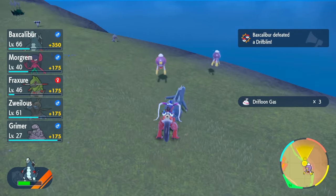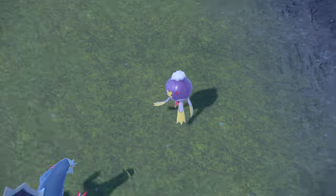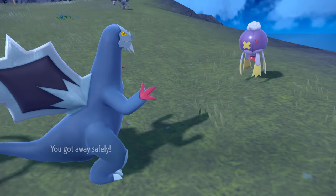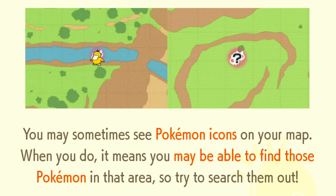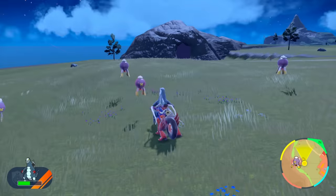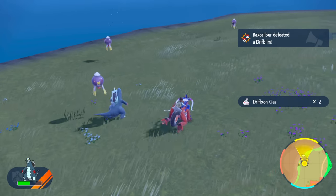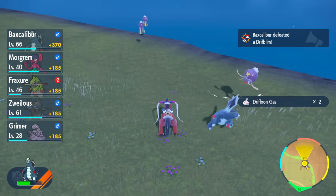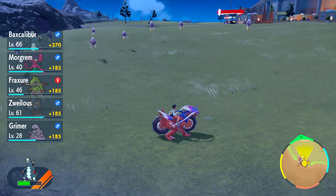The second method is mass outbreak shiny hunting. Mass outbreaks return from Pokémon Legends: Arceus, but this game spawns over 50 to 100 of the same Pokémon species at once. On your map, a glowing question mark icon indicates an unregistered mass outbreak Pokémon; a red icon signals the outbreak. Auto battling is the fastest way to clear them — the more you clear, the more new ones spawn, raising your shiny odds. To change which Pokémon appear in mass outbreaks, do a date skip: save, close the game, move the date forward, then relaunch.